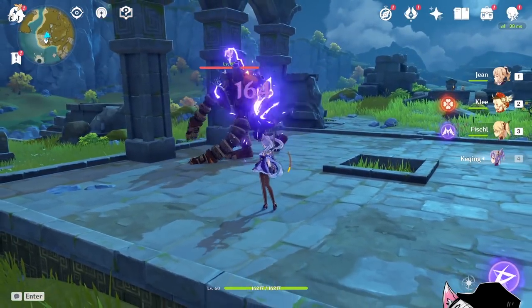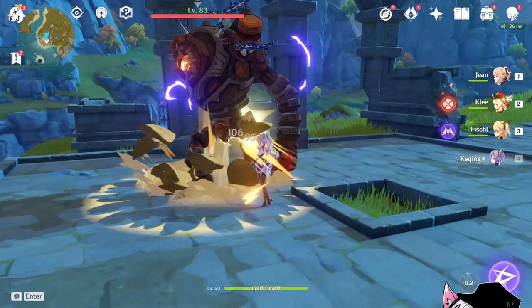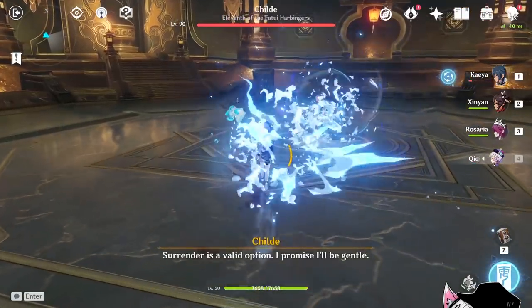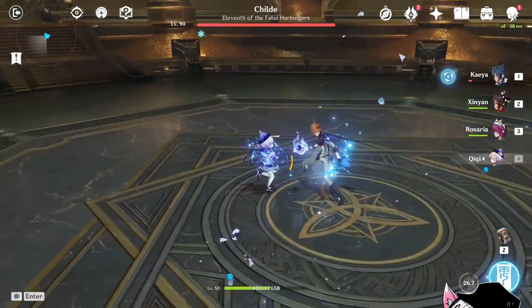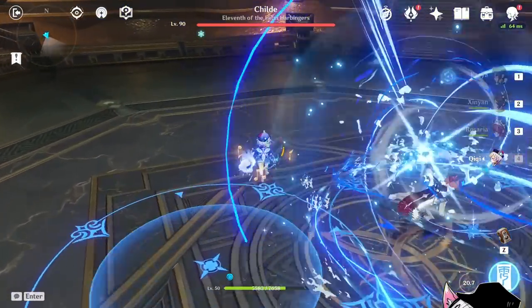Beidou's elemental skill will hit twice — once on the initial cast and once when you pop it — making it very easy to upkeep the stacks on a physical Beidou. Qiqi can keep up the stacks perfectly with her elemental skill; however, her elemental skill will have a 50% downtime unless you're using Sacrificial Sword, but then you'd be running Sacrificial Sword DPS physical Qiqi, which is... kinda questionable.